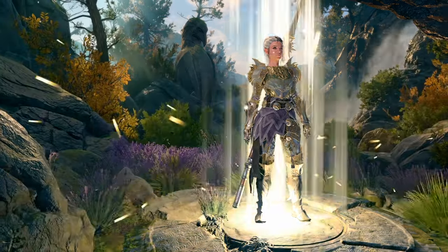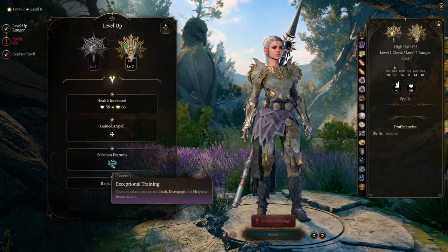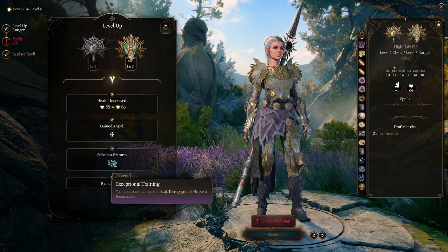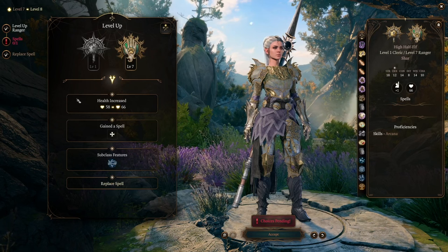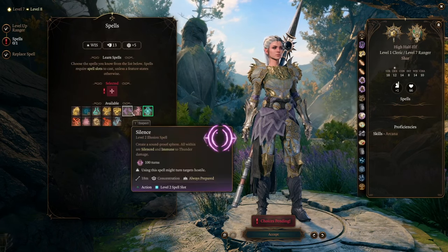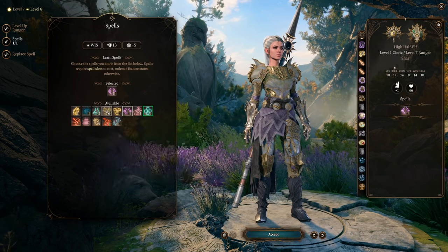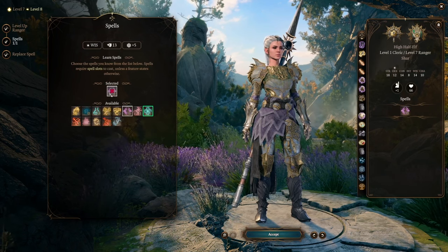Our seventh Ranger level opens up new abilities for our pet. The wolf is now going to be able to dash, dodge, and use the Help action as a bonus action. That's super helpful — he can pick people up who have dropped, stop people from being on fire, just generally good boy stuff.